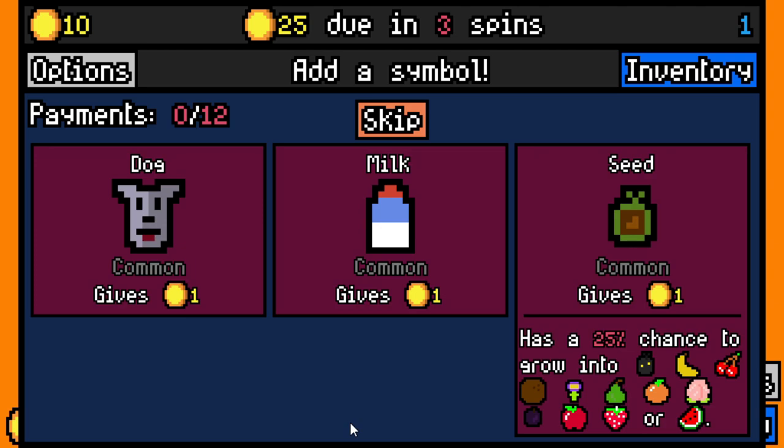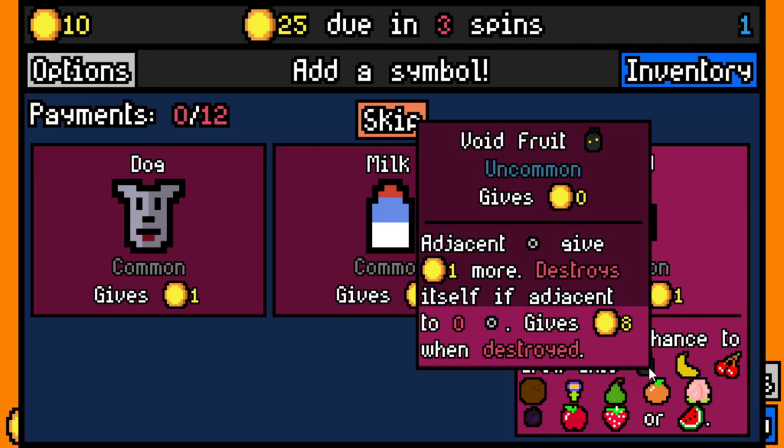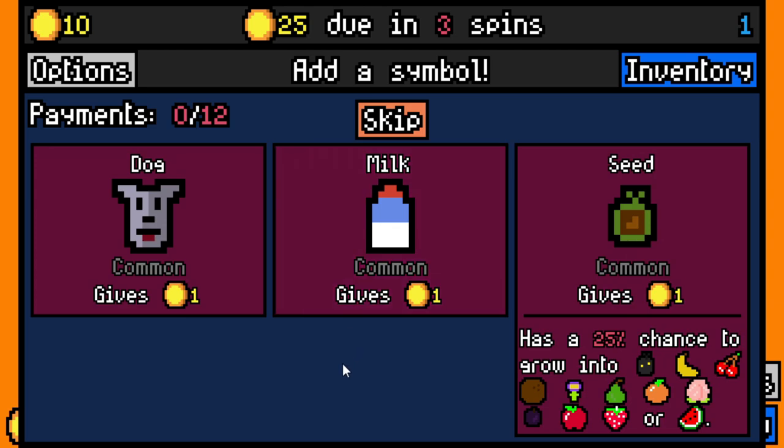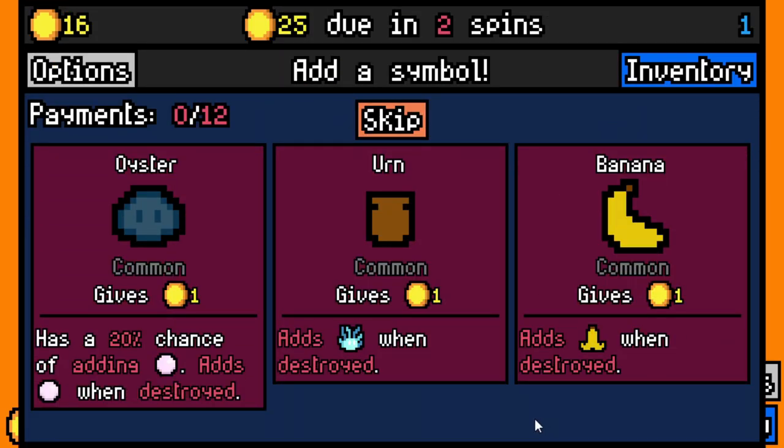We haven't played in a while and I forgot that milk is in the game. Seeds — couple new things in here. We got pears — new symbol! Whenever another symbol makes this symbol give additional money, this symbol permanently gives one more. This is crazy and kind of rocks. There's now a really fun build here — farmers plus pears, you could get some wacky combos. We also have the void fruit, which is basically just the void stone but for fruit. Let's take a seed. The four times animation speed freaking slaps, dude.